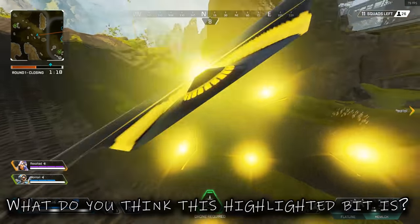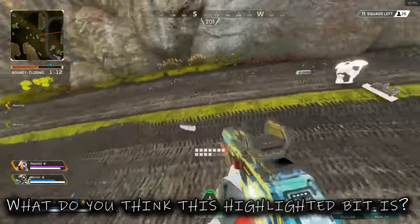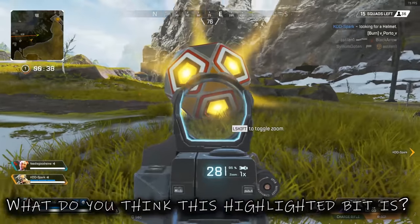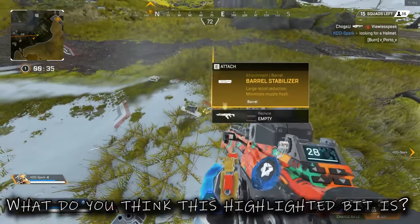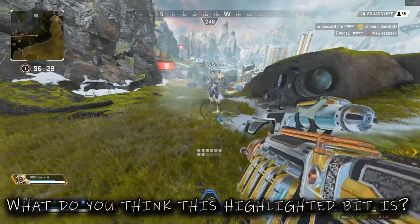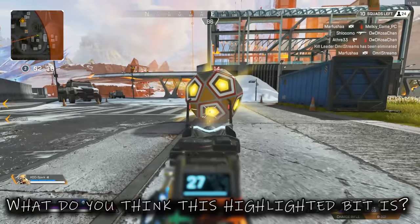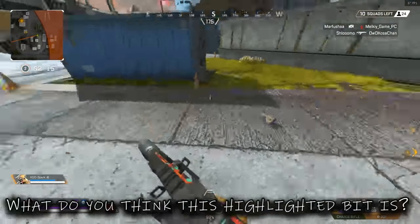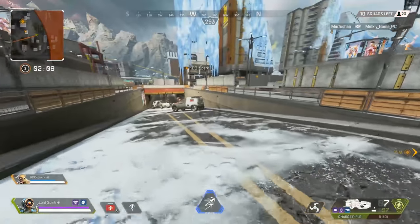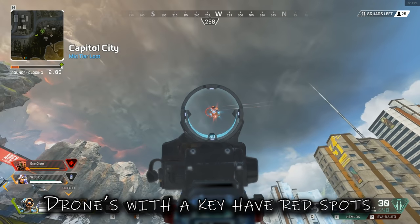I've got a theory: look at the ball and there's a specific circle with gold triangles around it — only that one little lit-up area highlighted with the gold triangles. I swear that a lot of the time it gives me attachments and loot that I can actually use on my guns. Here it's given me everything I could put on my guns if I didn't already have them — not a heavy extended mag or barrel mods I can't use, but fitting ones. It's just a theory, let me know in the comments if you've figured anything out with that special little spot.